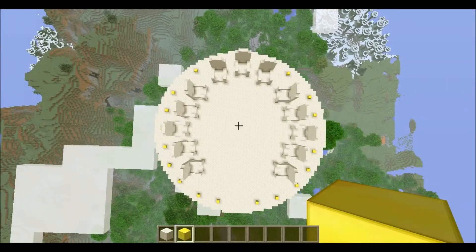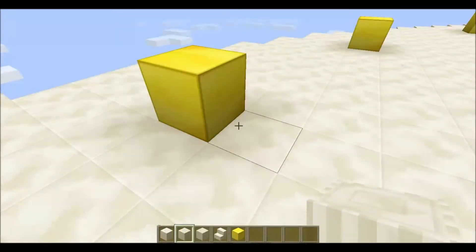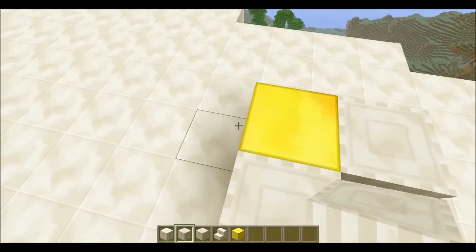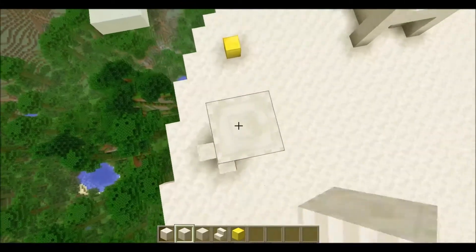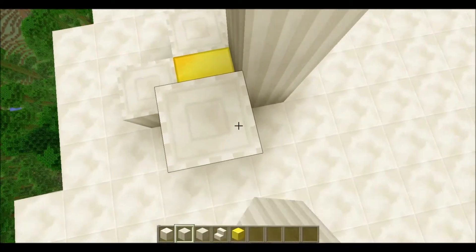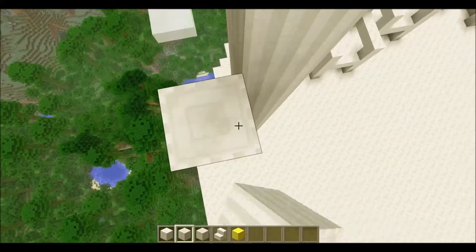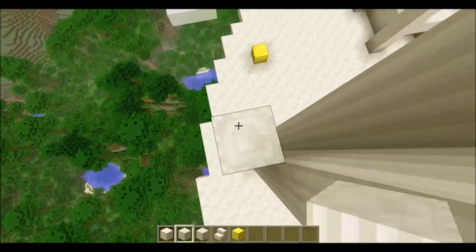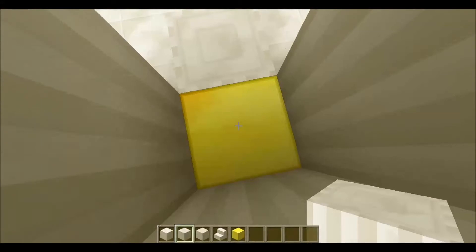Next up are the columns, and they go around the outside as shown here. There are a couple behind the chairs in the back. For each of these, you're going to want to take pillar quartz and stack it up 21 high on each side. We can just do 20 on each — here you go. The rest of these you can just match up to the same height. Easy peasy.